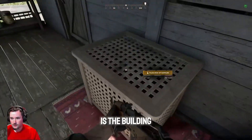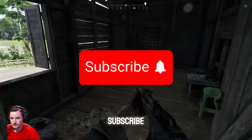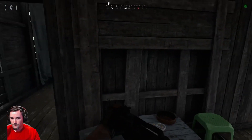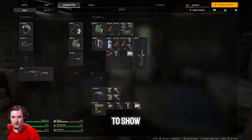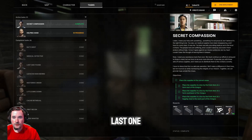Alright, so this is the building. Complete. 145, 162 — that is the last one for Secret Compassion. Now I just got to get out of here.